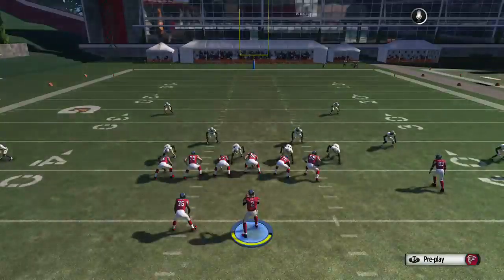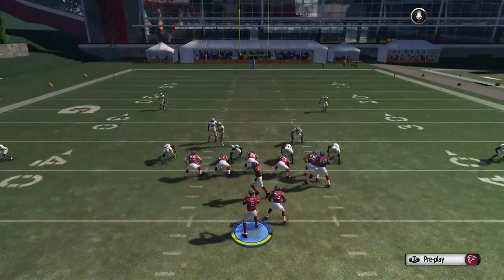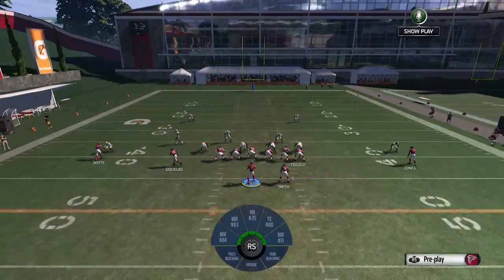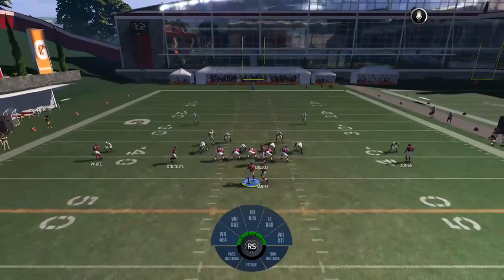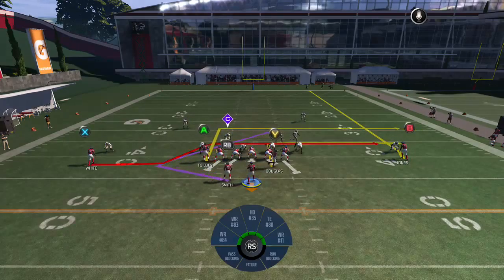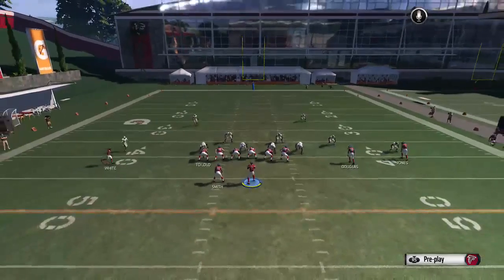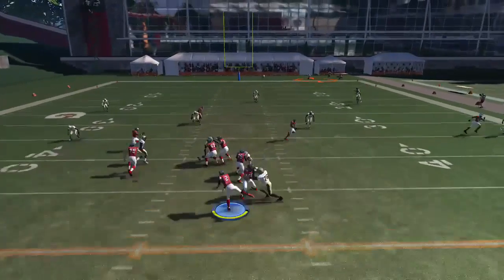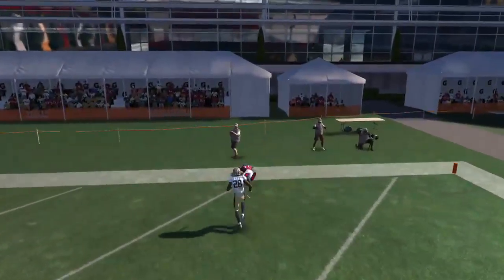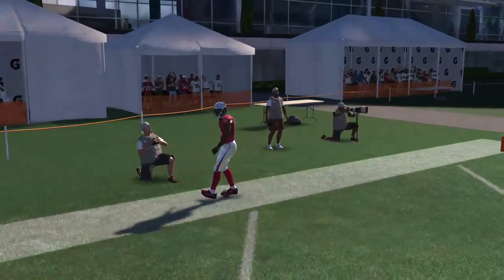The second way we're going to do it — flip the same way. On the right hand side, this play kills Cover 3 Buzz and any type of press route. That route takes an outside release, you throw it over the top and he's just burnt. So you can force your opponent out of the Cover 3 Buzz pretty quickly with those type of plays.